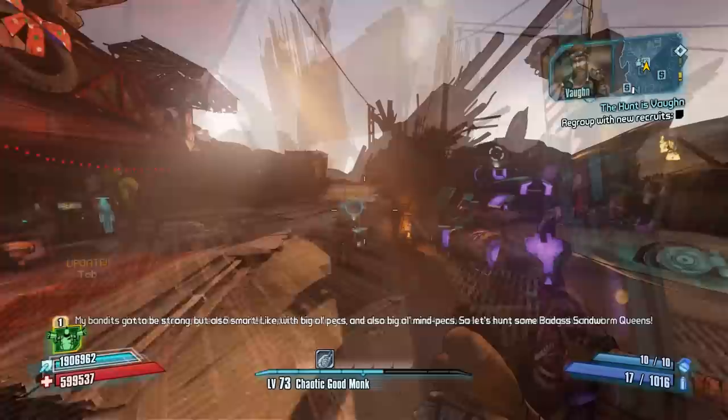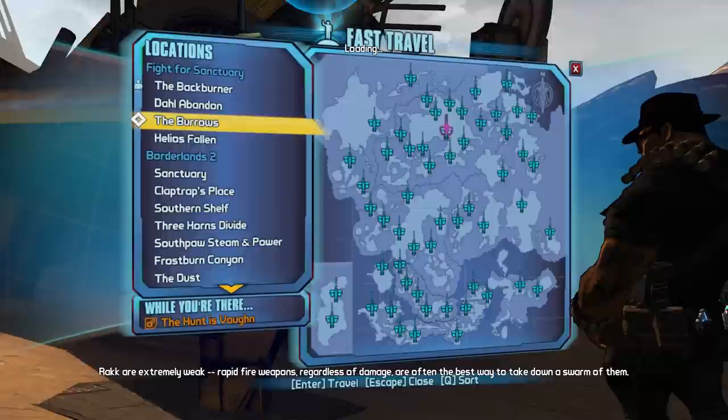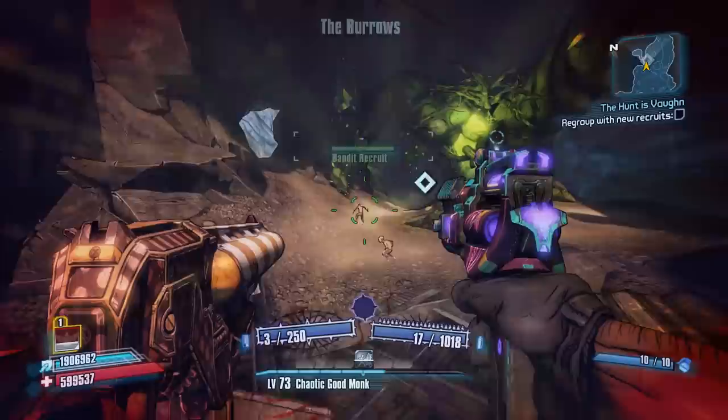To get this gun, you're going to want to talk to Vaughn over at the Backburner. He will give you a side mission called The Hunt is Vaughn. If he doesn't have that mission yet, go ahead and complete some of the main DLC's story and also other side missions from Vaughn. Eventually, he will give you the mission.